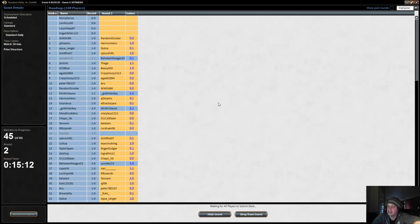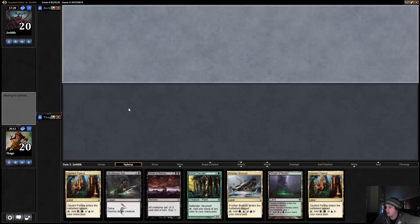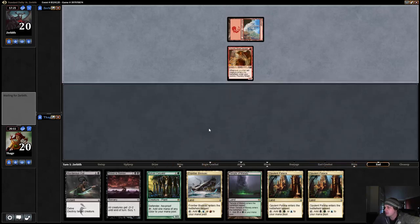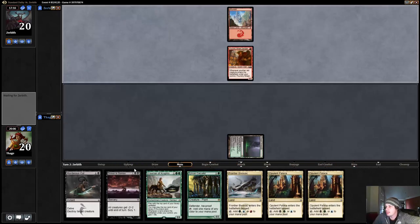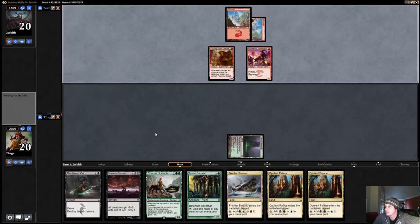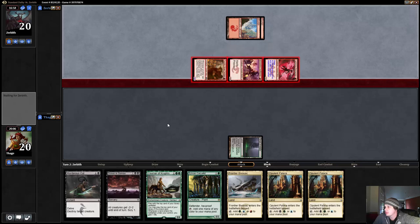Our opponent didn't see Drown in Sorrow last game, so they should not play around it — and we should have it. Our plan is coming together, we do have the Drown in Sorrow. Unfortunately all of our lands enter tapped, but we have a Caryatid so maybe that'll help. For Courser I think we just scry for an ETB-tapped land — Opulent Palace is definitely not what we want. We go Caryatid into Drown, or if our opponent's draw is slow maybe Caryatid into Courser into Drown. This is a big attack — five on turn two with an ETB-tapped land.